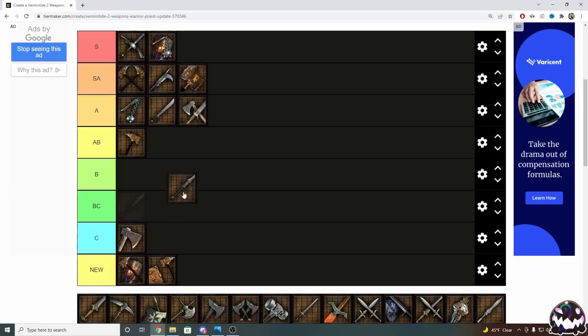Next up is Great Sword, the two-handed sword — completely equivalent to Kruber's two-handed sword. It's not bad, but it's also not great, so just B tier. There's not really too much to say about this weapon other than it's good at being mediocre. There are many better options you can take, as you can see, but there are also worse options, so yeah — it's just two-handed sword.